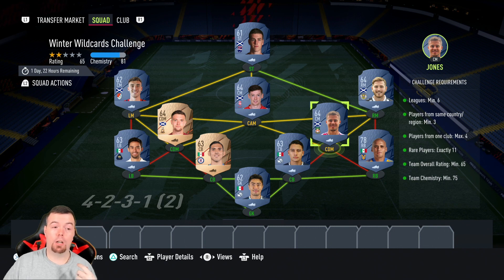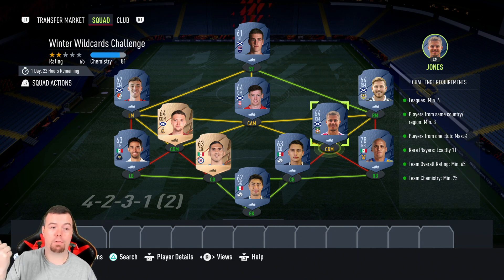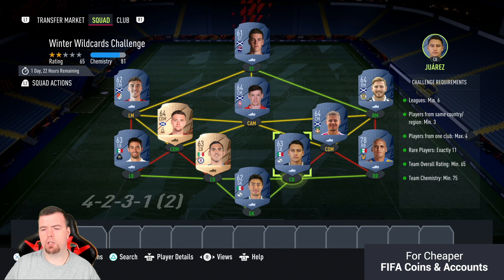I can't give you a price on these players because they're all over the shop. I've seen rare bronzes picked up for around 200 coins, but I've also seen other bronze rares go for five to seven hundred coins. You can snipe them, but the six different leagues requirement makes it really awkward. The defense with one nationality and one league isn't too difficult — it's just a real pain of an SBC overall.